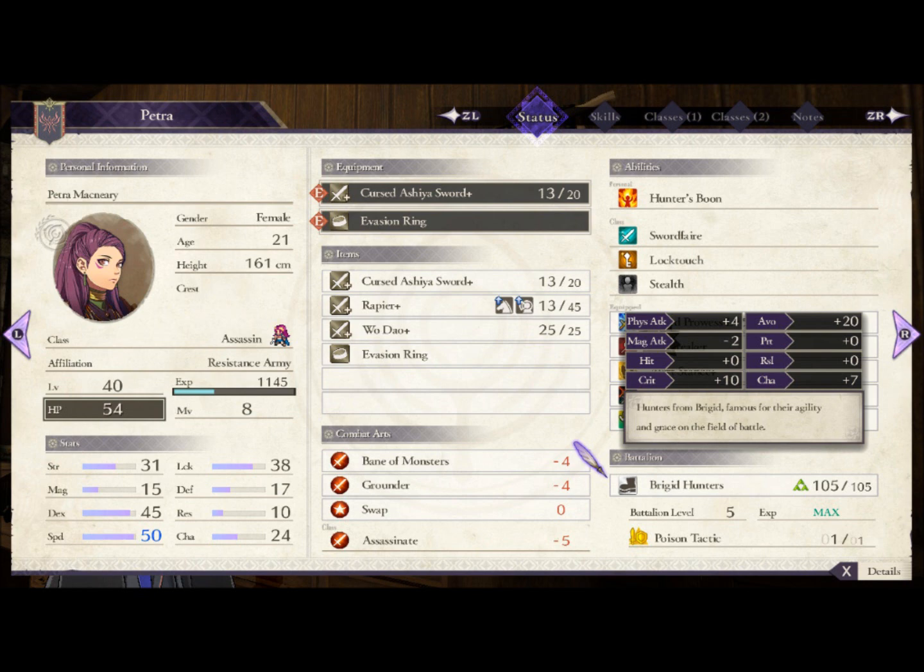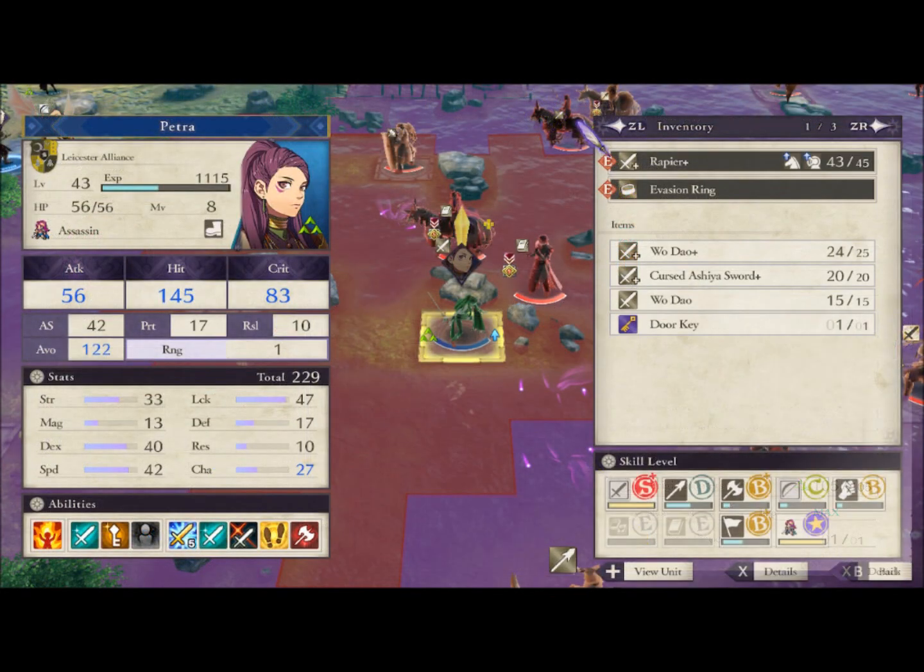As for Charm boosters, they help avoid gambits, but if she doesn't get very good Charm growths it would be a waste — she should just stay out of gambit range. Only add Charm boosters if she gets good Charm growths to further improve her avoidance against gambits. Before you get Brigid Hunters, Geralt's Mercenaries is the next best thing and is available from the very beginning, so she can be set up for this build right from the start. It has less might and five less avoidance, but it's really good for such an early-game battalion.